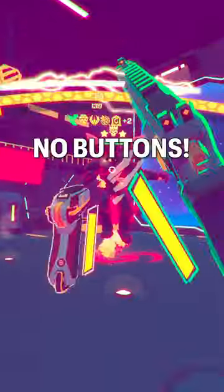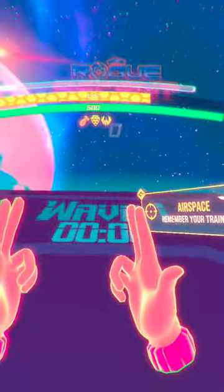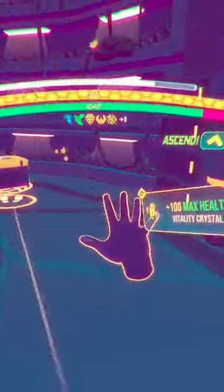In this VR game, you can ditch your controllers and still be in mostly full control over your movements and shooting, which is impressive because there are no buttons. The game accomplishes this by using very easy to remember hand gestures as inputs. For example, making finger guns shoots, bringing your fists together shields, and extending your palms teleports you in that direction.